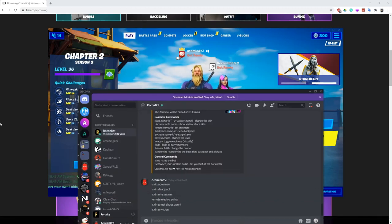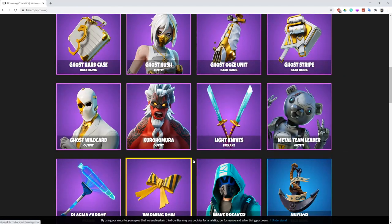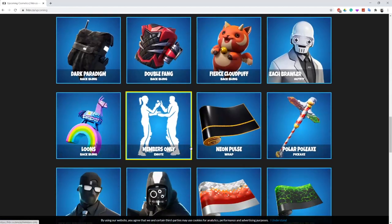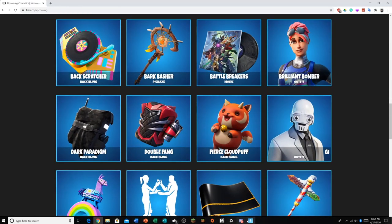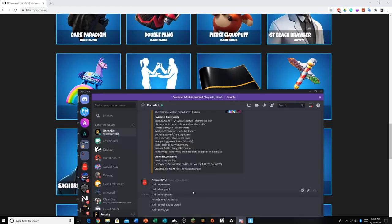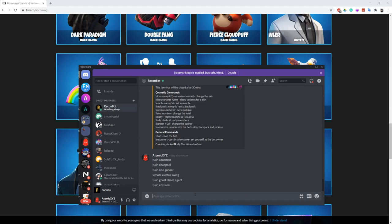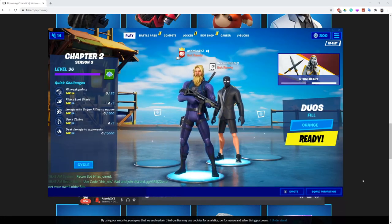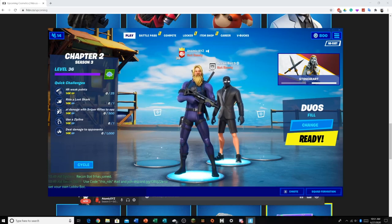These are all the unreleased skins — the Envision skin, the Chaos Agent skin — there are so many different skins to choose from. It works with pretty much all the unreleased skins. Another cool skin is the Henchman skin. I'm going to put in the Ghost or Shadow Henchman because that looks the best in my opinion — the beach brawler, I guess that's what they call them now. There we go, I have a Henchman in my lobby — this is really cool if you want to show your friends unreleased skins in your lobby.